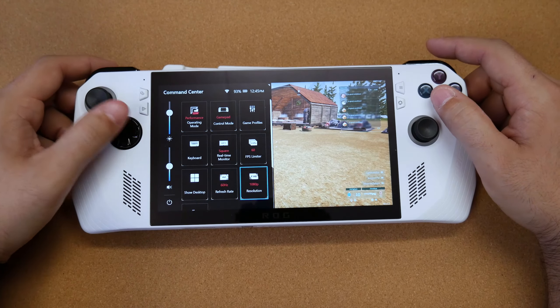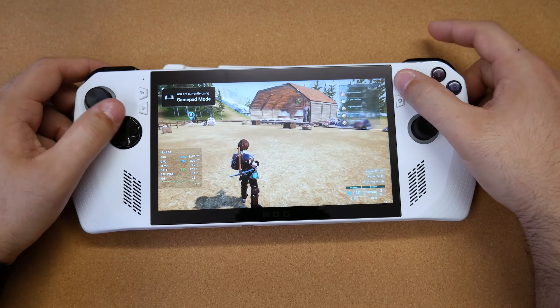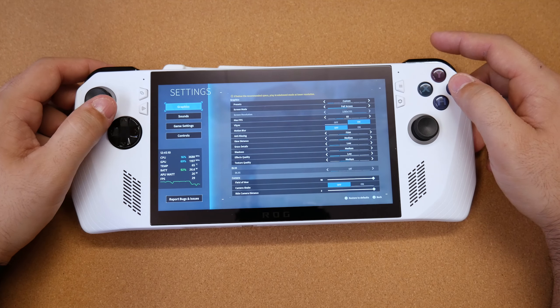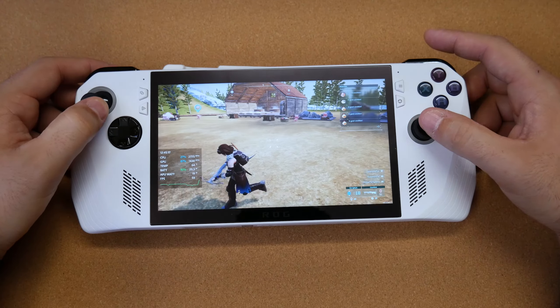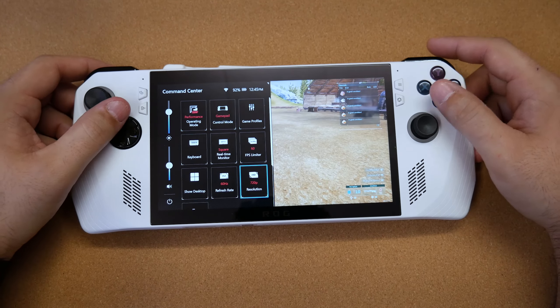Now if you want 60 frames per second, go ahead and drop the resolution down to 720. Go back into your options and graphics and bump that up to 60. You should be getting your 60 frames at 720 with the same graphics settings and same operating mode at 15 watts.